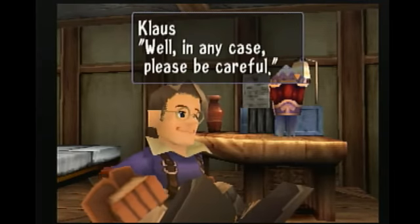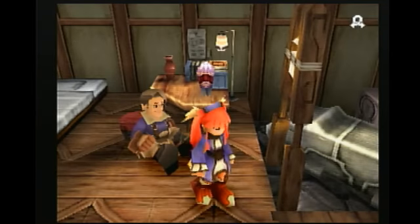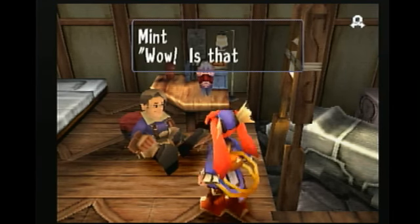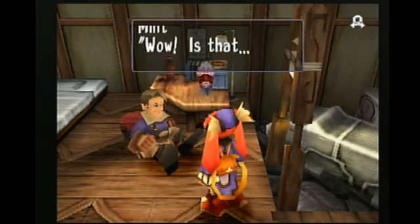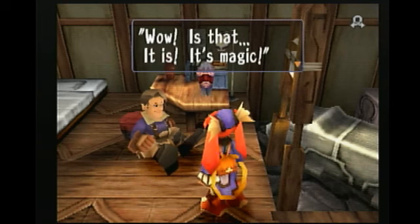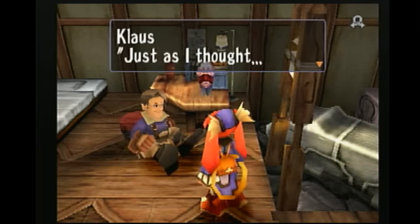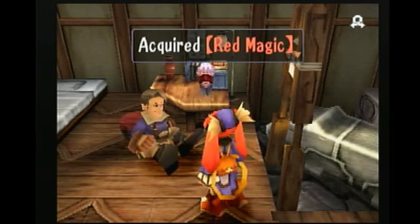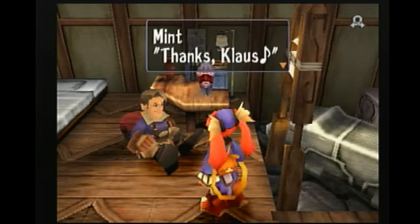In any case, please be careful. Oh, I almost forgot — I found this at the Altair. Wow, is that...? It is — it's magic. Just as I thought. I can't use it, of course — just so you can have it. So now we've got red magic. Thanks, Claus.